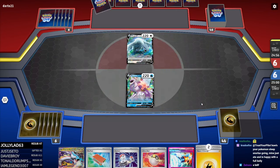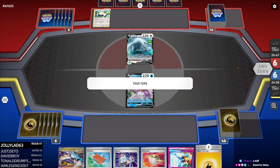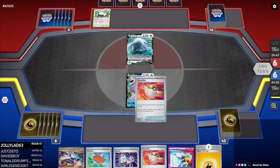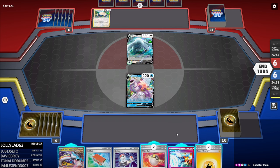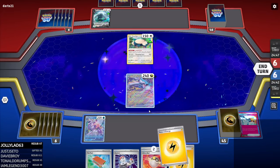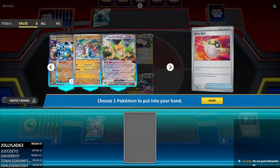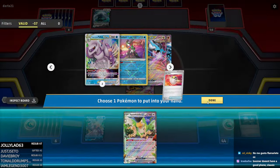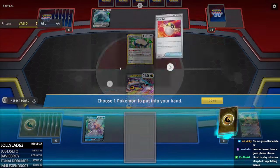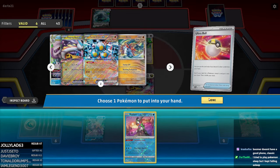They went first and they have Eludia — that pretty much means we lose. And Kraydox. They are pretty much set up already. Do I want the Snorlax in the active? I guess I do want the Snorlax in the active. Prime Catcher — I don't want Squawkabilly on the field. So I just go Ultra Ball, get the Squawkabilly, and get rid of the Squawkabilly. If they can get a knockout on my Raging Bolt, I think I just have to give it to them.